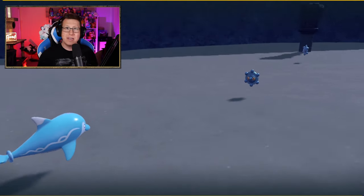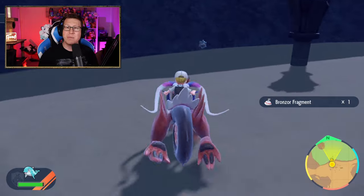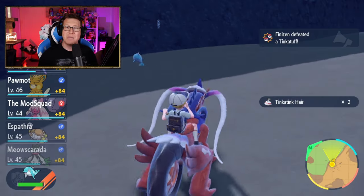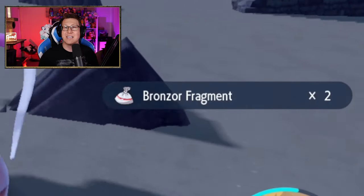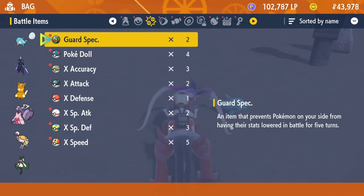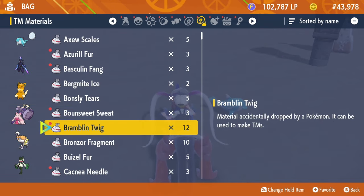So now you can encounter them - you can use the Let's Go method, whatever it is - kill a bunch of them, and you're going to get your Bronzor Fragments each time. You'll actually notice that very rarely, but sometimes you're going to get two Bronzor Fragments at the same time. Now to make sure we have enough, if you go over to your TM Materials and scroll down to Bronzor Fragment, you can see that I've got 10, which is how much I need.